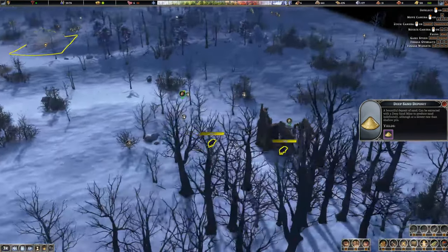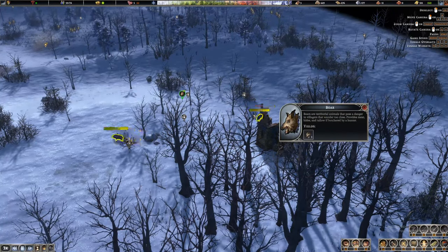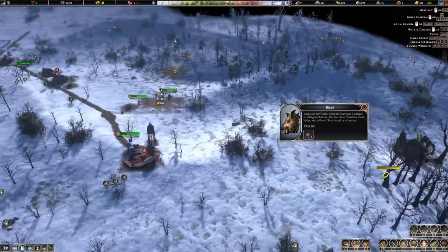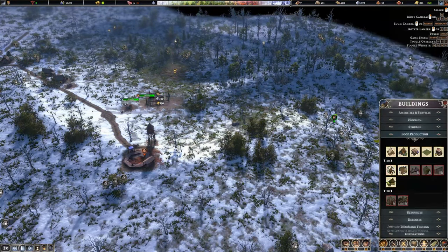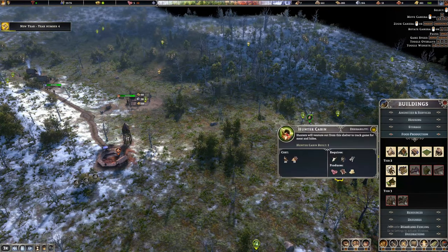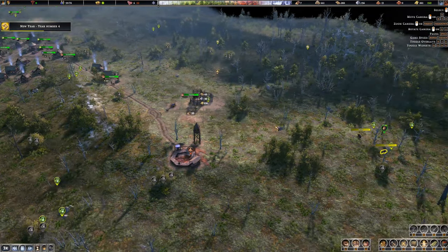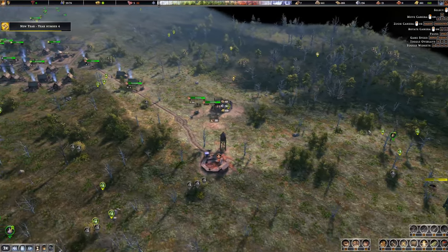We have a boar here. Boars are territorial animals that pose a danger to villagers that wander too close, so we don't want our villagers near them. I'll probably plan ahead and add a hunter's cabin here since they are getting closer and closer and we don't want them to hurt any of our people.